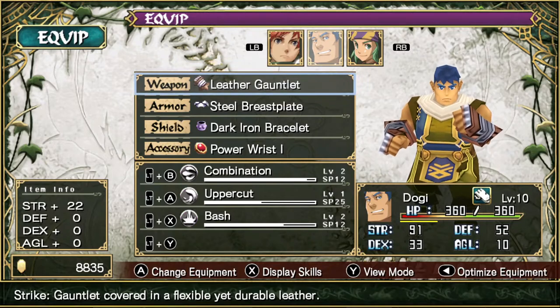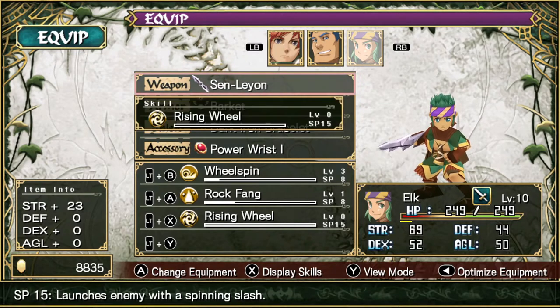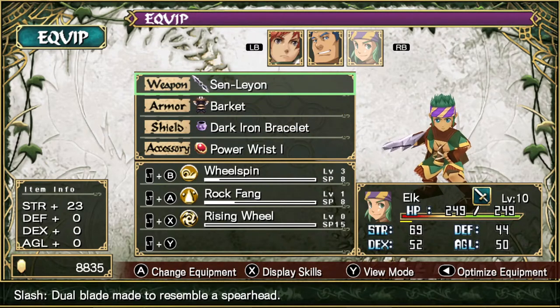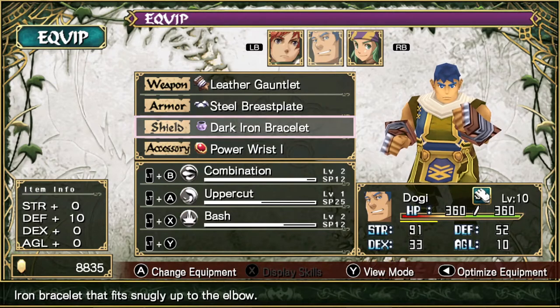Got the Leather Gauntlet for Dogi — this one just has Combination on it. And once Elk joins, there's a new weapon available to create for him: the Senleon, which gives him the skill Rising Wheel. Probably not going to be able to get him to learn that before we finish up here. And of course, we've got Dark Iron Bracelets from the Charcoal — had to use up quite a bit of it, but make sure you have at least one piece of charcoal, because we're going to need that to return to Michael Wooten.